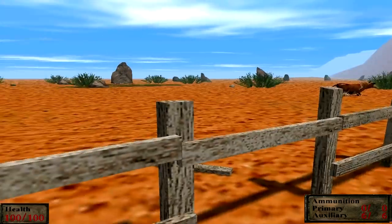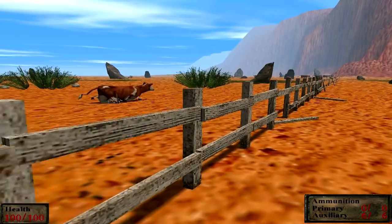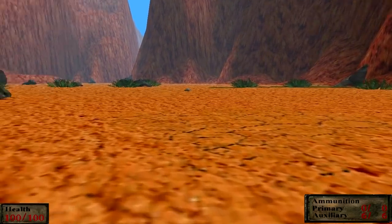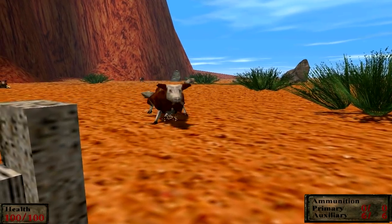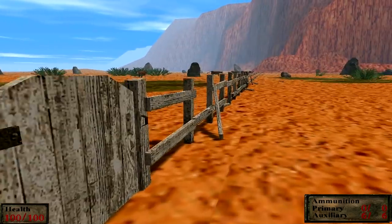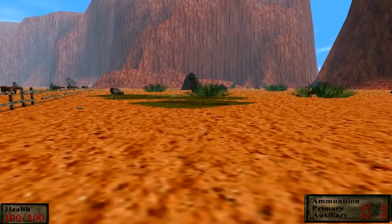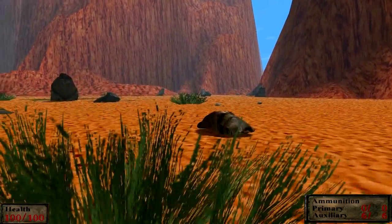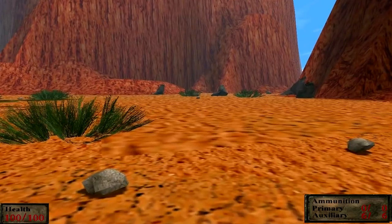It's not often that you see non-dinosaurs in Trespasser. We've really only seen the bear and the boar as the only non-dinosaur animals. Fucking monster cows — really wants me dead. I take it this whole area is just to show off the cows and there isn't actually anything there.